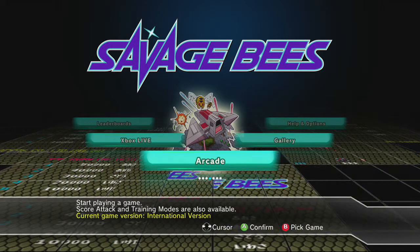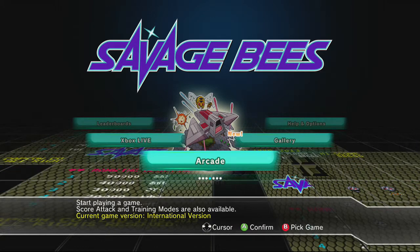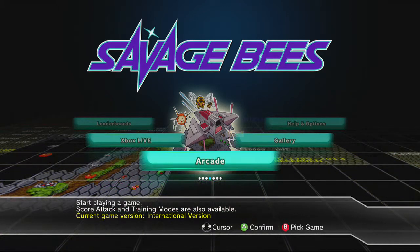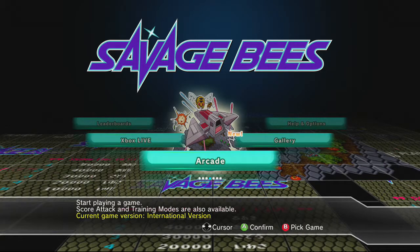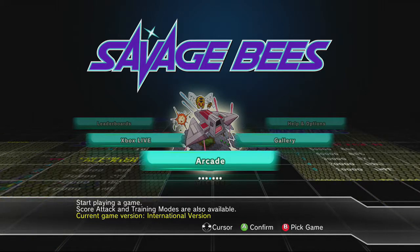Ladies and gentlemen, my name is Parallax Abstraction, and welcome to another episode of Retro Flashback, showcasing gaming's roots for a new generation. Today we're taking a look at game number five in the Capcom Arcade Cabinet Collection for Xbox 360 and PlayStation 3, and it's going to be another vertical shmup, but kind of an interesting one.